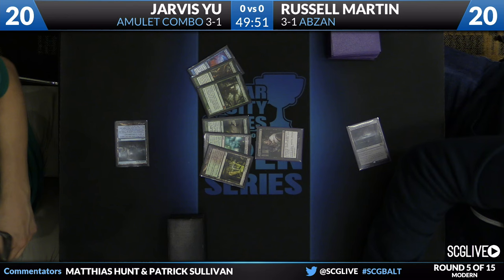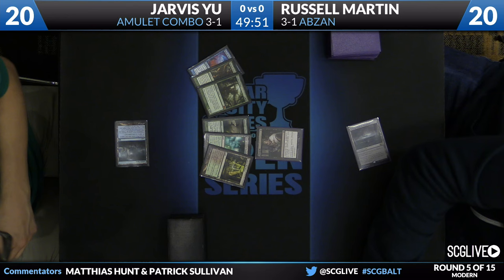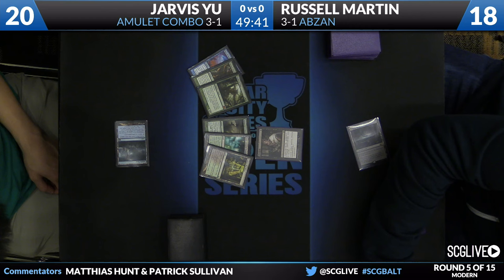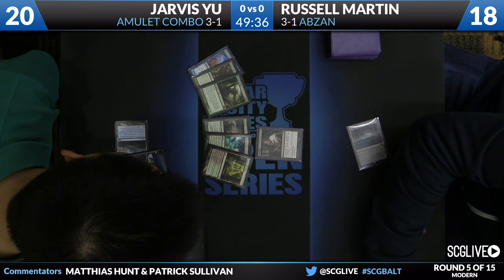Jarvis will start on Tolaria West. Russell will Thoughtseize, and we'll see what Jarvis is on. It is two bounce lands — Simic Growth Chamber and Golgari Rot Farm. He has Summoner's Pact, Pact of Negation, Ancient Stirrings, and Primeval Titan. This feels like the type of hand that's pretty robust against a discard spell because there are multiple lines of attack from Jarvis's side, no matter what gets taken.